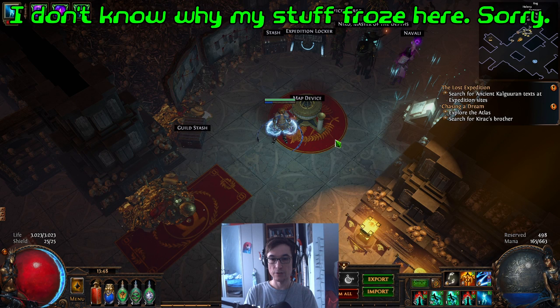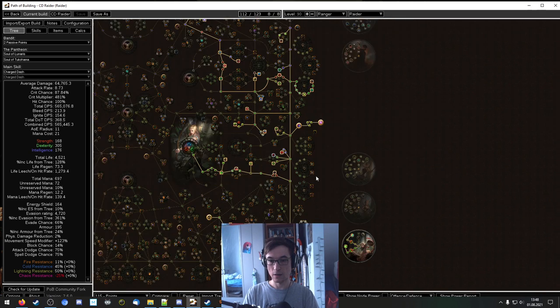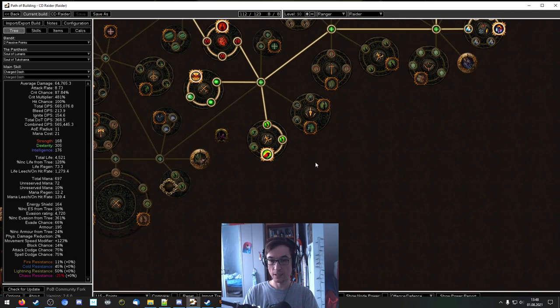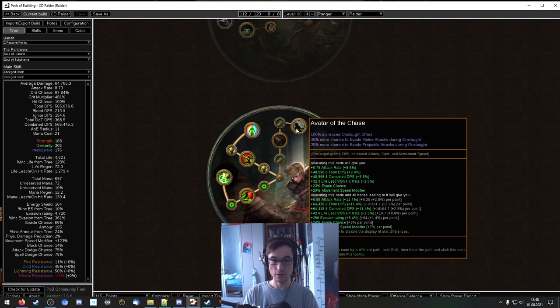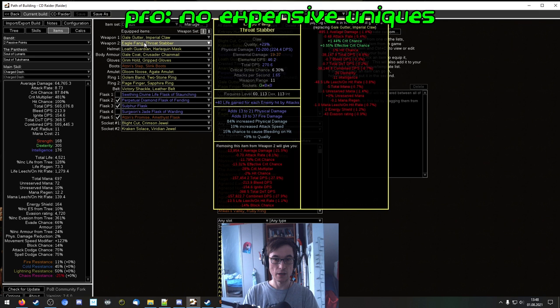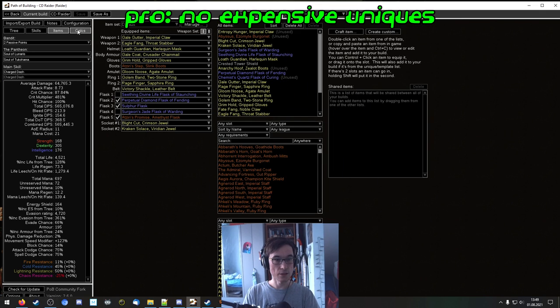I adapted the skill tree from a lightning strike raider SSF build I found on the forum, so I will link that in the description below — credit where credit's due. Let's switch over to Path of Building. I removed point blank, which was skilled, and switched from avatar of the chase to avatar of the warlord, but I have to test if this is actually better. Right now I'm skilling to have the graceful assault onslaught effect, and I need to see how much onslaught uptime I get. If it's too low, I'll probably switch back to avatar of the chase, since that gives onslaught and has more DPS. Additionally, there are no expensive items in here as it was an SSF build — most of them you can pretty easily come by in a trade league, and I'm playing in a trade league right now.